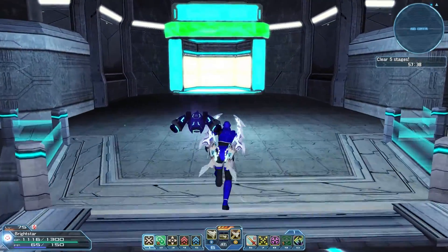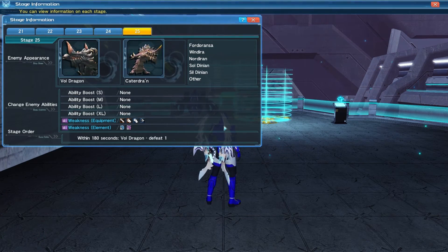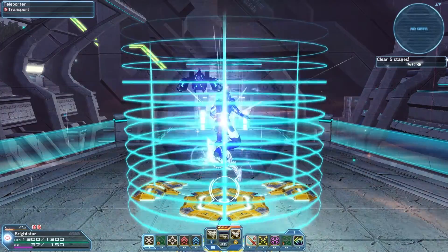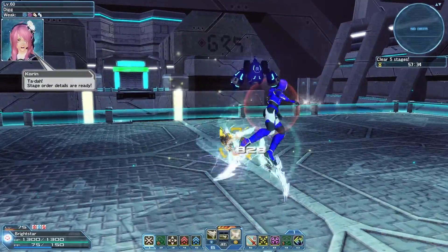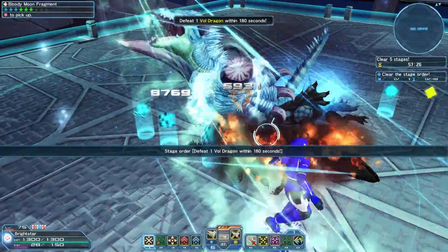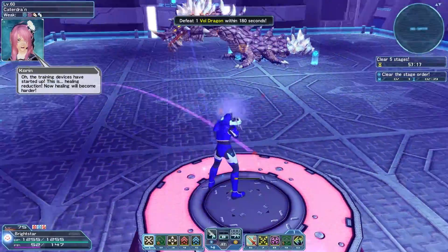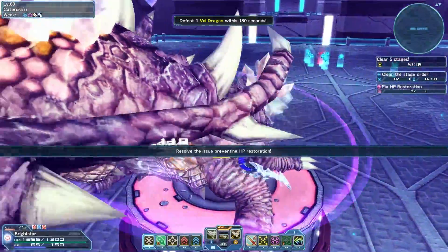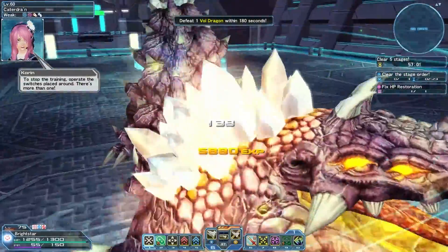For this one, we need to take out a Vol Dragon within three minutes — that should be pretty easy to do. Looks like there's a bunch of targets just popping up. Healing is reduced — let's take care of this while we're waiting. With you over here, I can start doing Moment Gale. That takes care of fixing the healing.